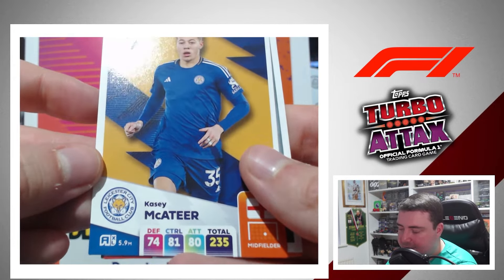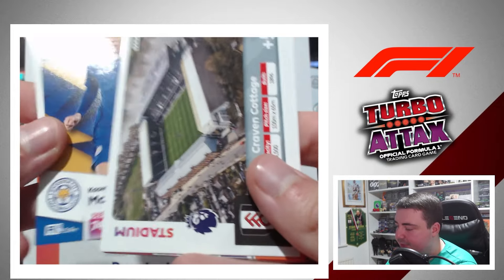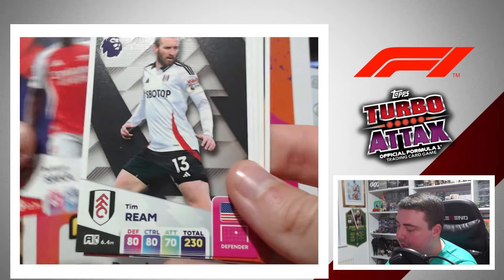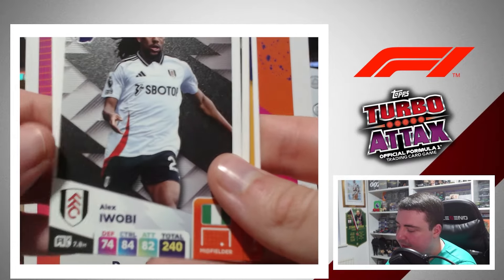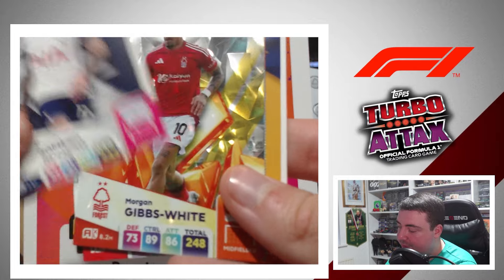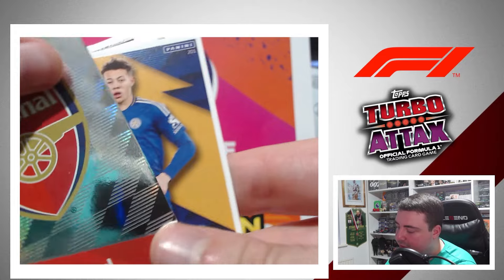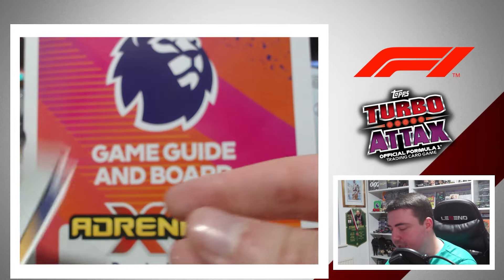Third pack: Casey McAteer for Leicester, Craven Cottage, Bukayo Saka base card, Tim Ream, Alex Iwobi, Christian Romero, Morgan Gibbs-White Midfield Master, and the Arsenal Club Crest.